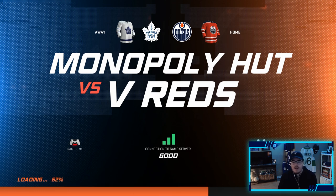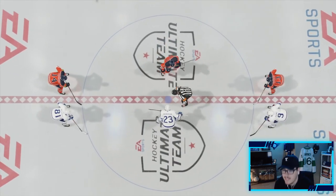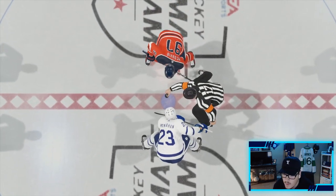Let's head into the second and final game of the episode. We're playing V Reds, so hopefully this game goes as well as the last one. Here we go — he's got Shanahan, and I think that's McDavid. He's got a good team, so we're in for a test.